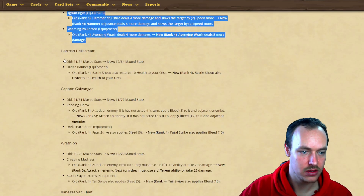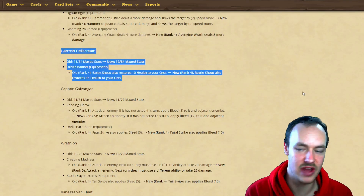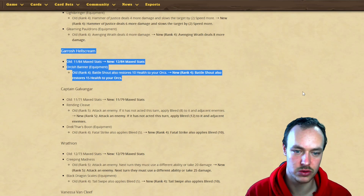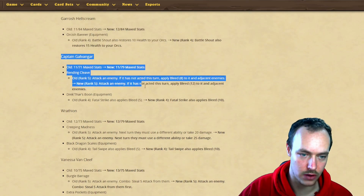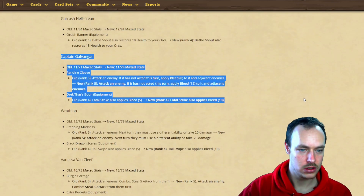Garrosh: old stats 1184, new stats 1284 - gains one attack. His Orcish Banner Battleshell also restores 10 health to orcs, now going to restore 15 health to orcs. Captain Galvazar - one of the newer mercs - getting a buff: old stats 1171, new stats 1179.